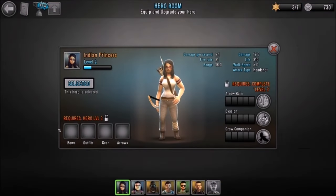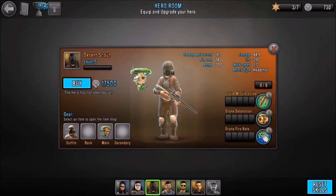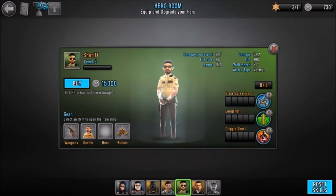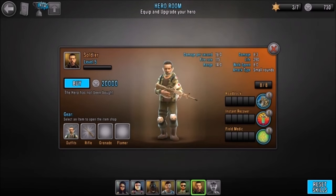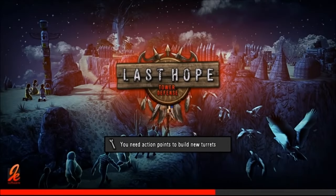I can equip and upgrade my hero with different bows, outfits, gear, and arrows — it's like a mini tech tree. Some items require completing certain levels. There's an Indian barbarian hero that's locked, a desert scout for 17,500, mechanic for 20,000, sheriff for 15,000, soldier for 20,000, and another locked hero requiring the lab. I can also reset skills. Let's move on to the next level. The wrench icon represents action points.